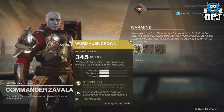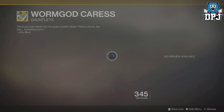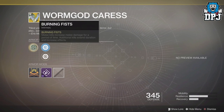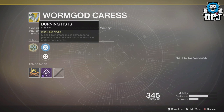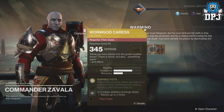Me being a hunter, I got the Worm Husk Crown, which we'll come to in a second. Titans got the Worm God Caress with an intrinsic perk of Burning Fists — melee kills increase melee damage for a period of time, and additional kills extend the duration and increase the effect. So with this exotic you'll be able to punch your way through enemies and enemy teams if you can get close enough.